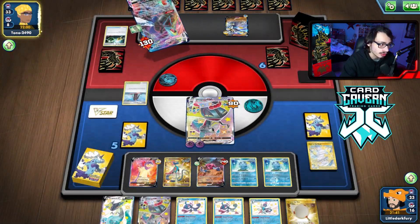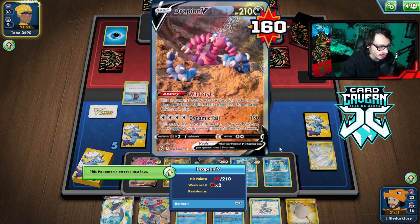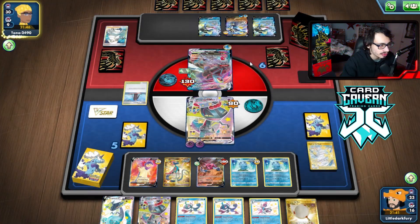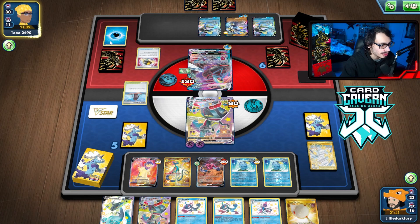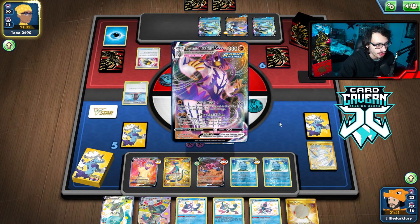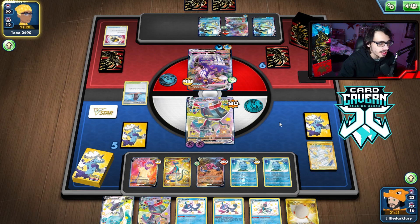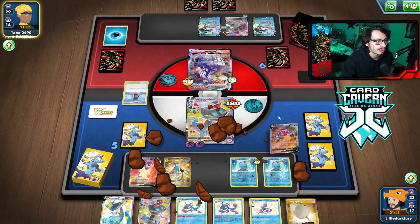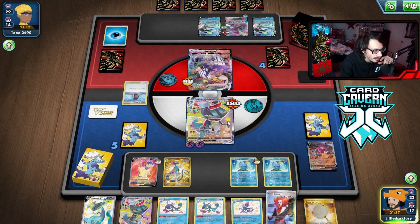They can't Yoga Loop me this turn because I only have one Inteleon. They're really bullying my Drapion. There's Melanie — if only we played Choice Belt we could have belted this. They got two more Inteleons. Funny enough, Drapion can one-shot a baby Inteleon with Quick Shooting, so I think they might have to kill Drapion. They don't KO Drapion — they actually keep Sobble alive so unfortunately we can't Rock Sand. They double Gunnered the Drapion and KO'd it anyway.